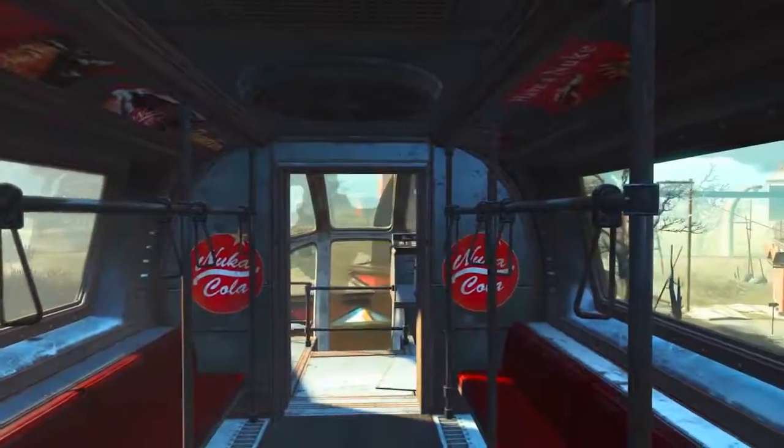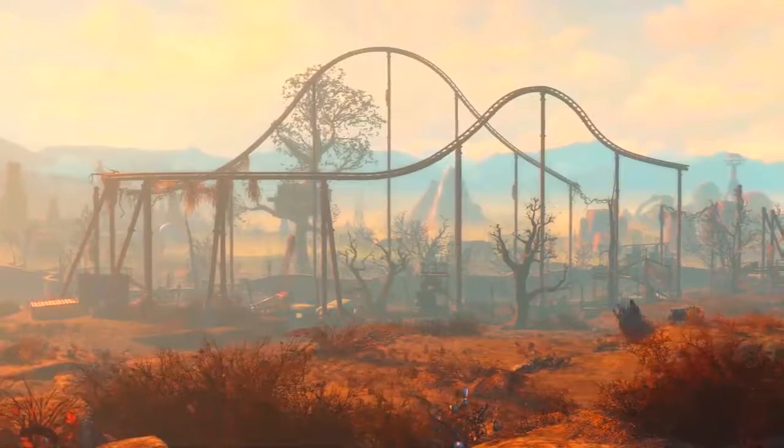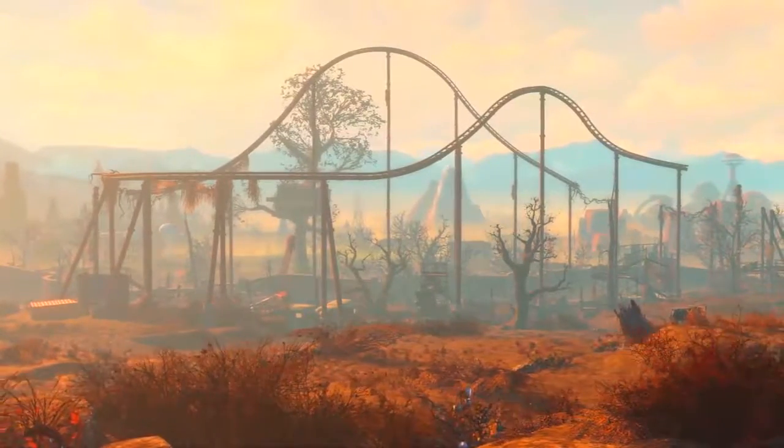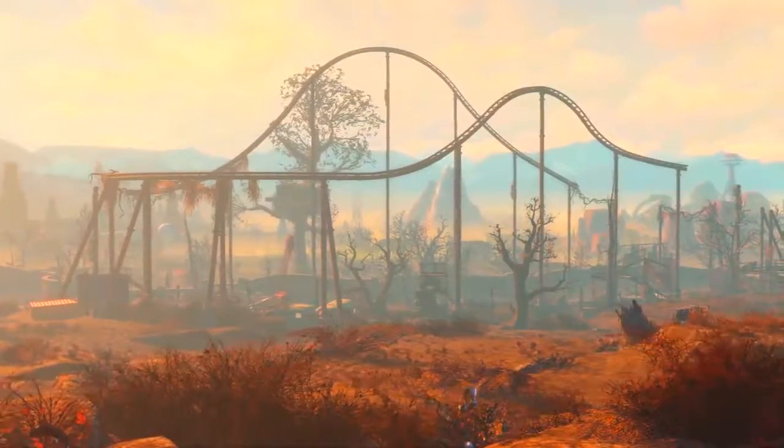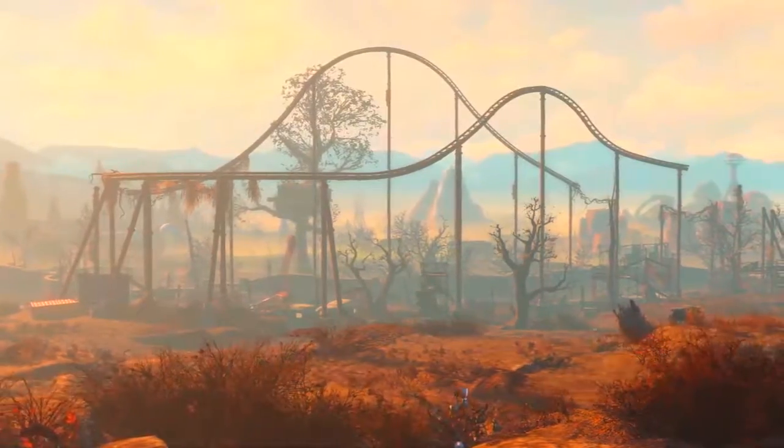Here's a nice big shot of most of the park. In the foreground there's a plant that might be the same one with blue flowers we saw earlier — it has vibrant colors which makes me suspicious. Next to a tree stump on the right we can see the rear end of some kind of cow creature that, unlike Brahmin, doesn't look mutated or affected by radiation. We'll see more of that later.